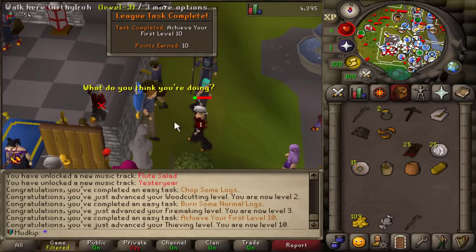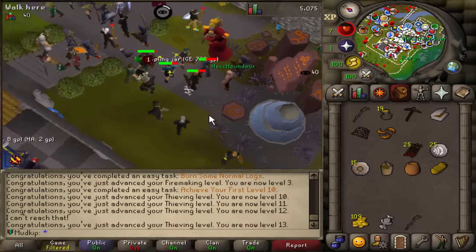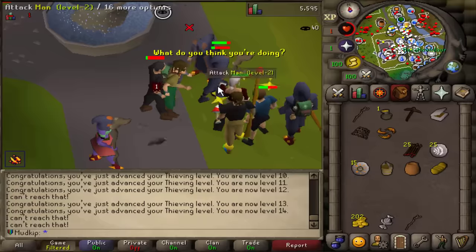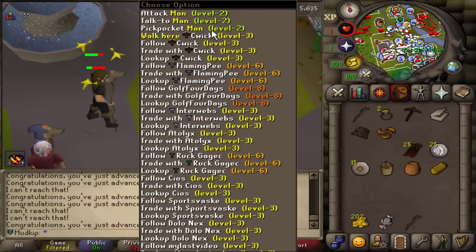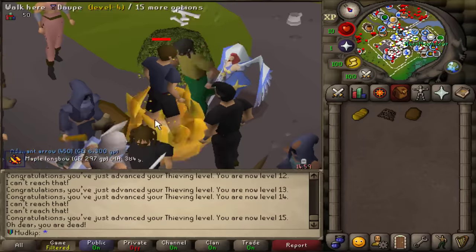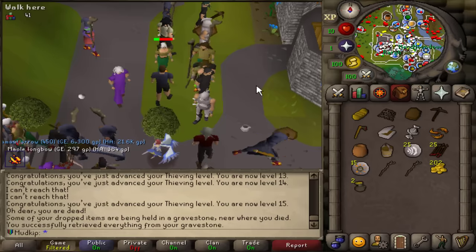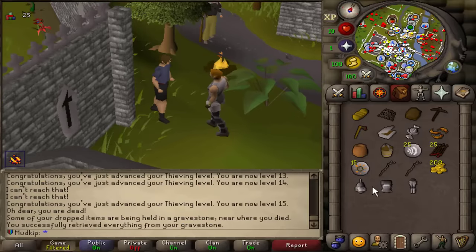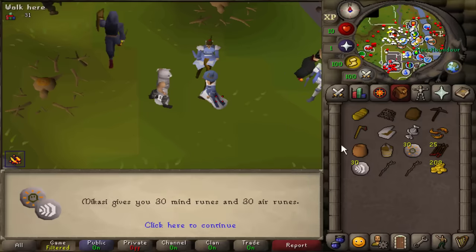Achieve your first level 10 is complete, and I want to go for level 15 so I can Thieve HAM members. I kind of want to die on purpose so I can reset my health — I'm just going to go until I die. Farewell and hello — that's a cool death animation. Check the grave, and it's free to claim this stuff back. I'm going to claim the Iron Man armor because we have unlimited run, so the weight doesn't matter. I'll drop the air and mind runes and claim more from the magic tutor.